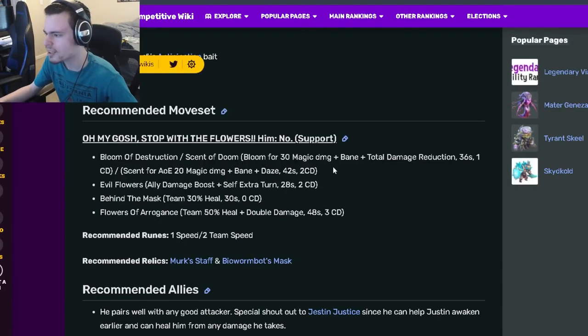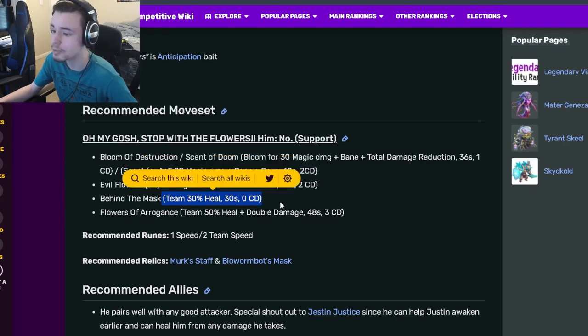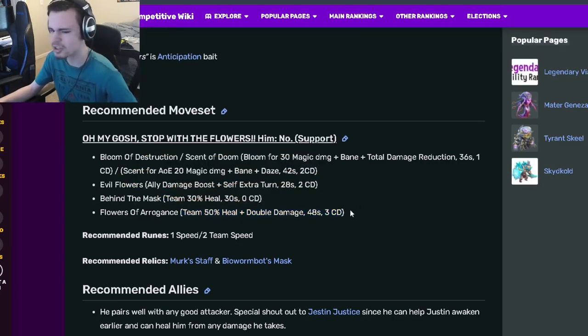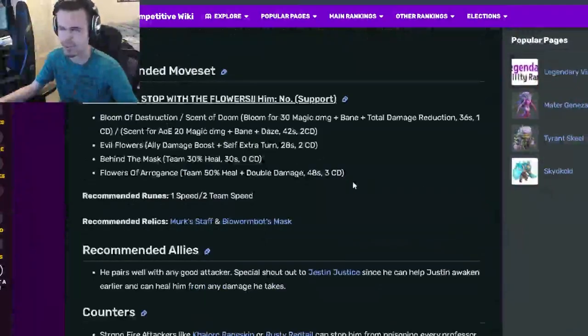Looking at his moveset: he has a single-target bane with total damage reduction, which is pretty decent. He also has a bane and daze AOE, which is pretty good. He has an ally damage boost with an extra turn, which is pretty cool. He also has a team 30% heal and a team 50% heal with double damage.